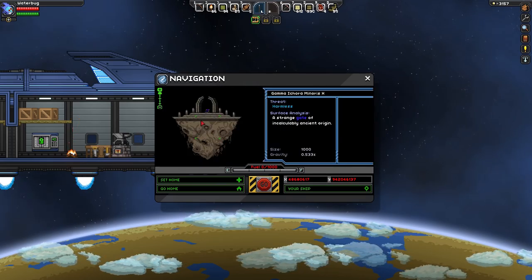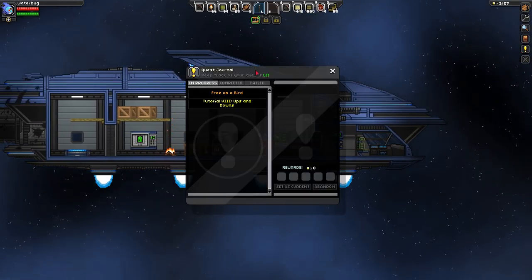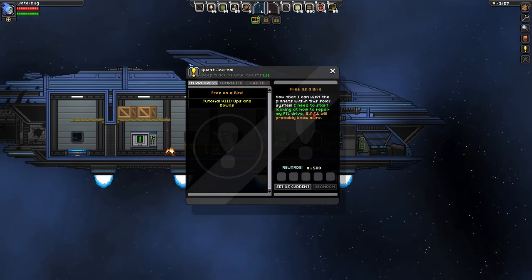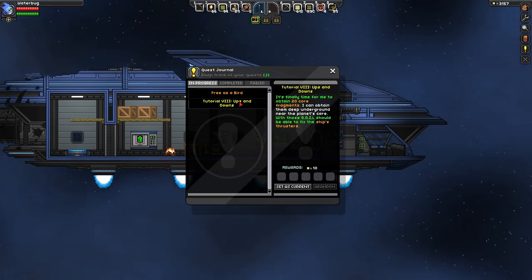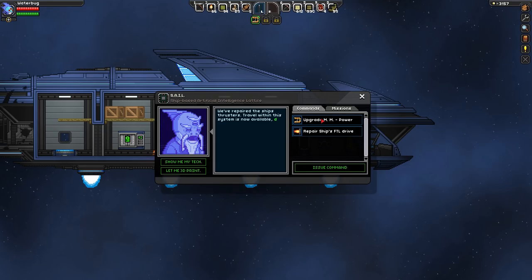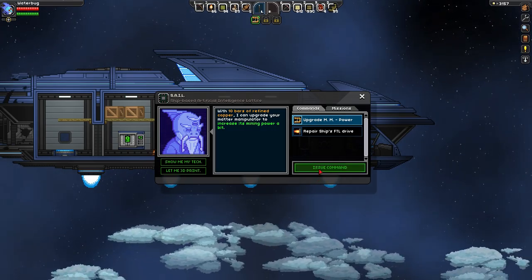We had a quest to come out to this strange gate. Here are our quests - I need to start looking at how to repair my FTL drive, and Sail told us to go to that gate. We already did this quest but it's telling us to do it again - this is probably some kind of bug. One thing I can do is upgrade the matter manipulator with 10 bars of refined copper, which we got last time, to increase its mining power a bit.